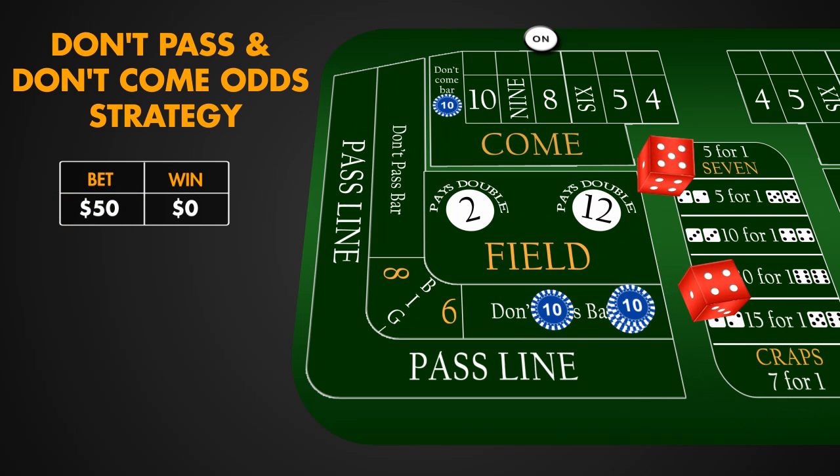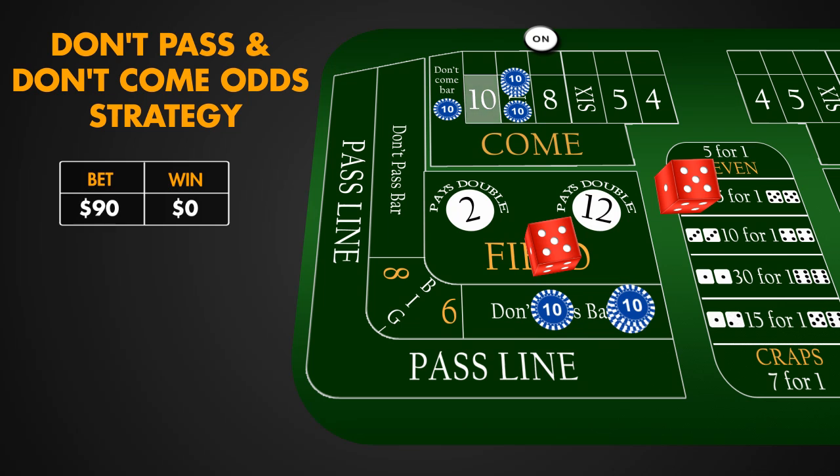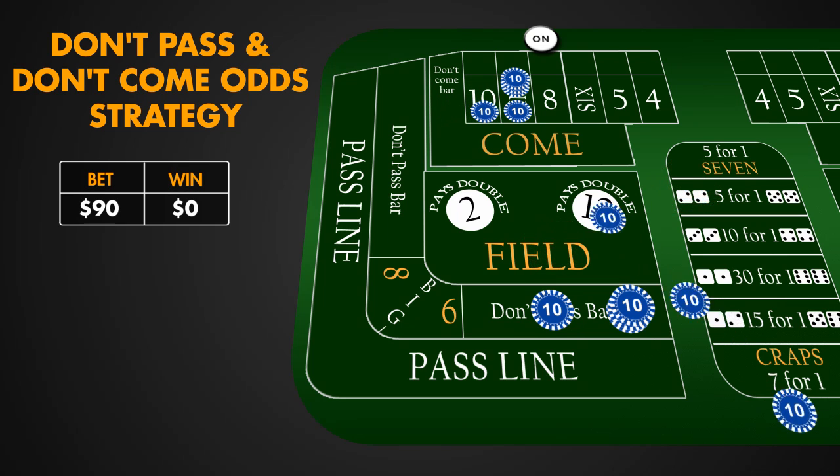9 is rolled and a point is established. The Don't Come Line Bet is moved to the corresponding point box, and we place a 3 times Don't Come Odds Bet on 9 — betting that 7 will be rolled before 9. Plus, we place another Don't Come Line Bet. This time 10 is rolled and we have another point established. We take advantage of the Come Odds on 10, $30, and place another Don't Come Line Bet of $10.